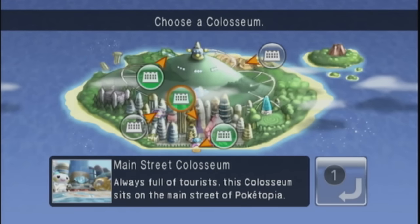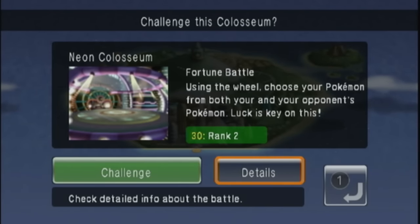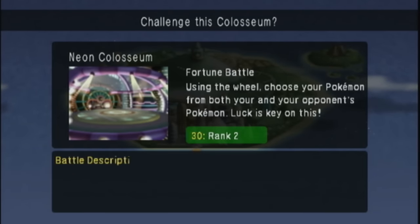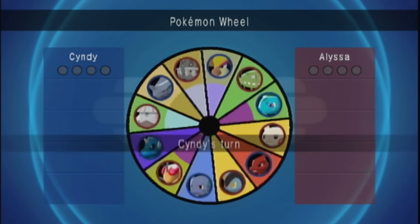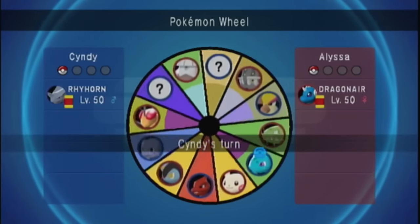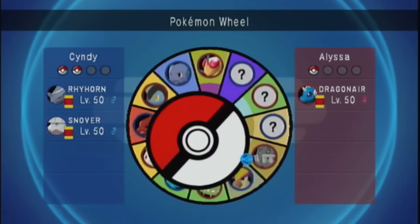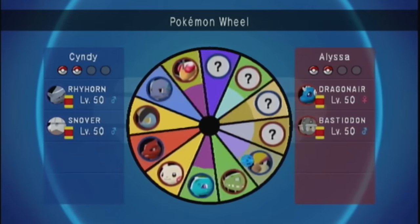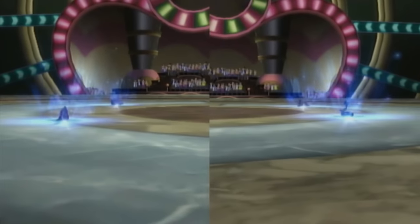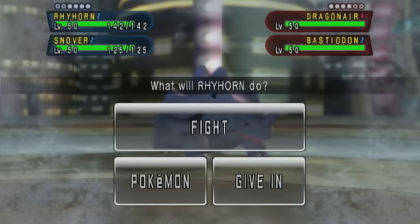Upon completing this, we can now access the Neon and Crystal Coliseums. The Neon Coliseum is by far the most unique one, as you really have to pay attention to the decisions you make. Before the battle starts, all 12 Pokémon from both teams are placed on essentially a roulette table called the Pokémon Wheel. Each player takes a turn pointing a Wii remote at the screen and selecting a Pokémon as the wheel spins. As a result, you have a chance of getting a mix of both your Pokémon and your opponent's, which adds a lot of strategy. This is also the first Coliseum set to double battles, which arguably makes things much easier if you end up selecting a really bad Pokémon from the roulette.